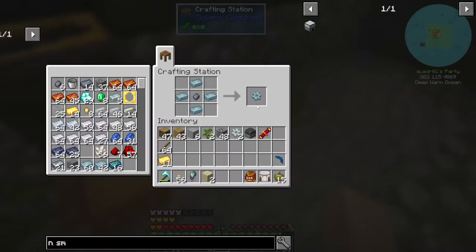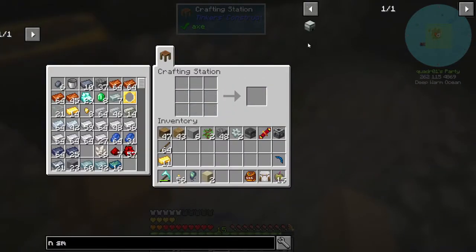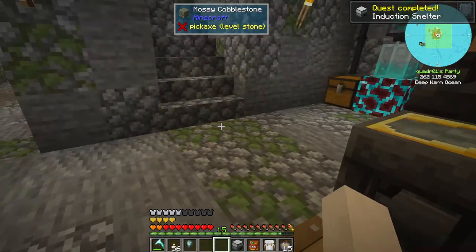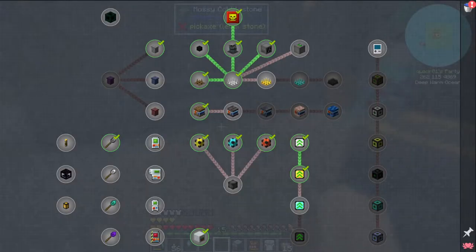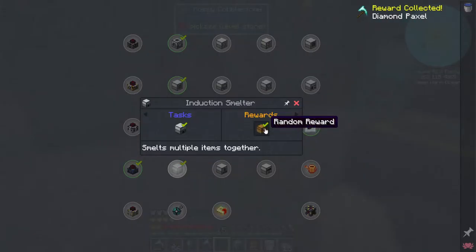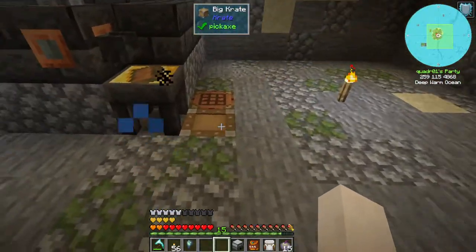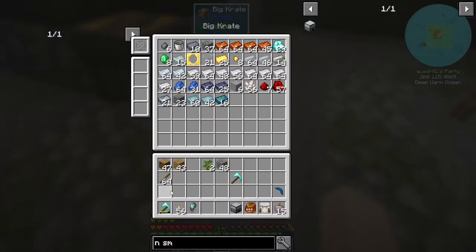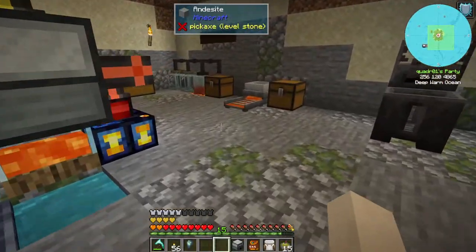Oh, a machine frame — duh! I did make some glass too. A thermal expansion thing doesn't have a machine frame. Thermal induction smelter. Another diamond Paxil — that's good because this one's taking quite a bit of damage. Let's go ahead and put the stone down there and the gold. Wow, another Diamond Paxil, I like it.